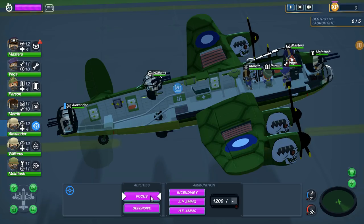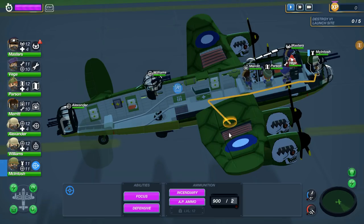Our gunners are now upgraded to allow them to Focus, which improves their aim for a short period of time. They can also fire Defensively — this sprays bullets everywhere but keeps fighters away from you. Different kinds of ammunition: Incendiary for taking out basic low-level fighters; AP armor-piercing ammo for taking out advanced fighters; HE high-explosive ammo for taking out basically anything that flies. Both of my gunners have now unlocked all these abilities. My bombardier is a little behind the curve — the high explosive ammo unlocks at level 12 and I believe he's level 11 right now, so he'll unlock that shortly.